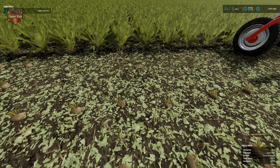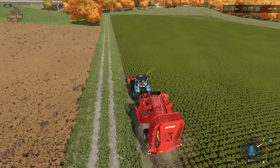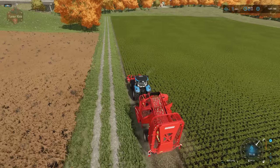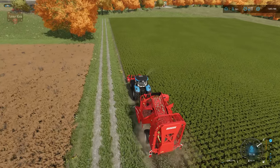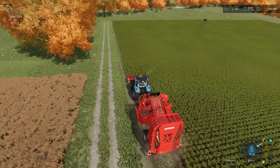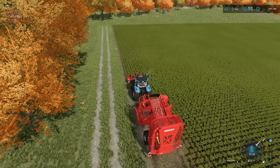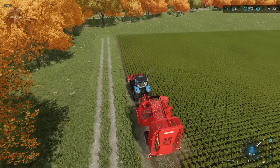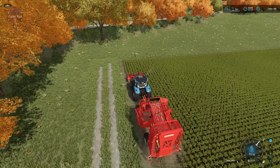Back to your regularly scheduled program — something I have not confirmed in Farming Simulator 22 but was true in FS19: if you top your beets it keeps them from moving to a withered state. If you don't harvest your sugar beets within a certain period of time they will wither and you'll lose the crop, but if you top them — at least in FS19 — they won't wither and you can come back at any point to dig them up.